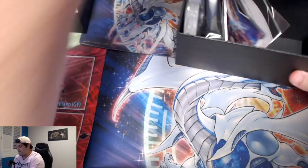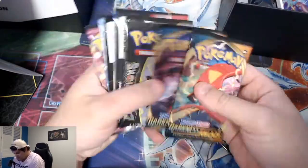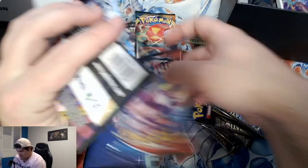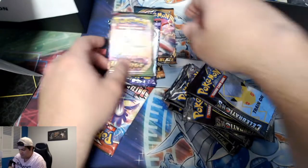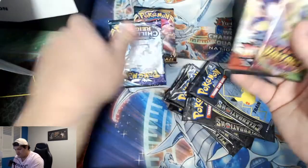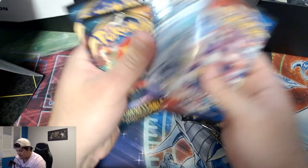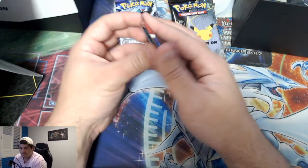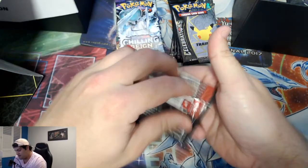So we've got our 14 packs here — nine Celebrations packs, two Darkness Ablaze, a Battle Styles, Chilling Reign, and Vivid Voltage. So 14 packs in a $100 ETB, 90 to 80 depending on where you get them from. I like to open them in order from worst to best, so I open the worst pack first — which of course is Battle Styles. Let's see how we go.